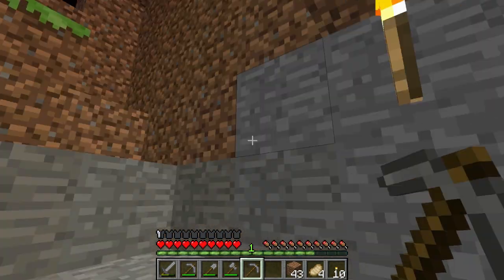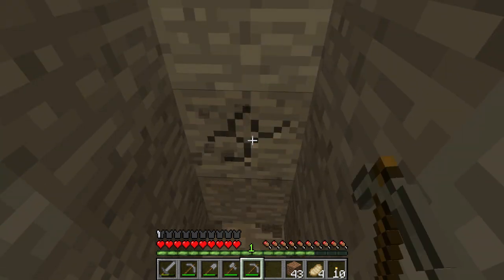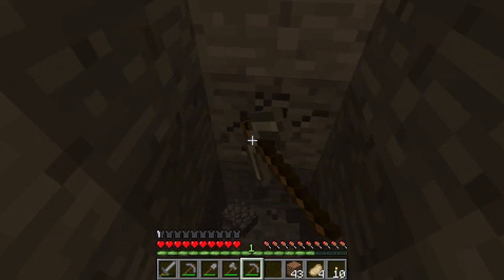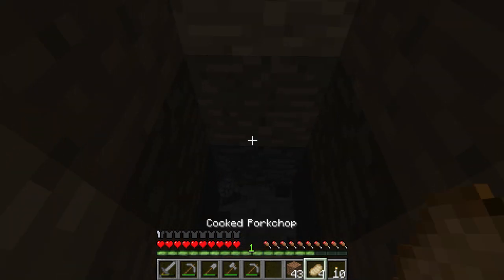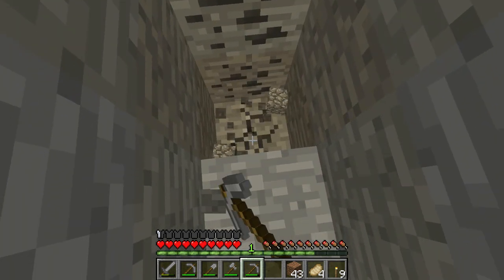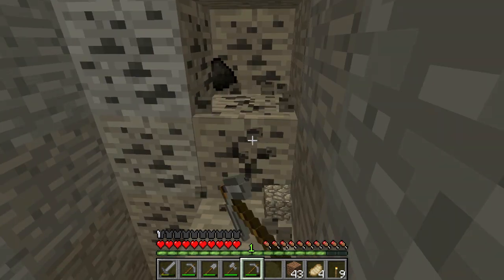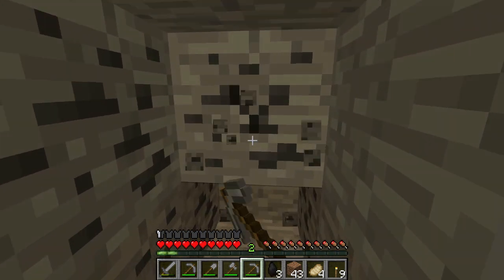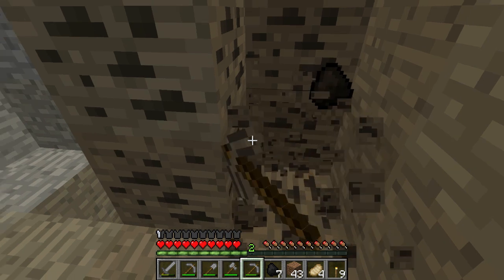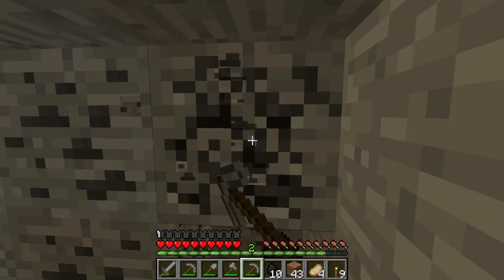We can't make it to that iron or coal we saw, so the safe option is to start digging inside our own little base here. It's a lot better to go find caverns, but it is a lot safer to do it like this — I can just light this up and no monsters can spawn here. We found ourselves some coal — that didn't take too long. If you see one coal, it usually means a lot more are behind it or off to the side, because they spawn in veins. This is a better version of charcoal, because charcoal wastes our wood supply.